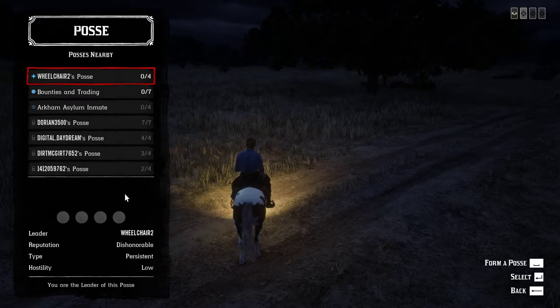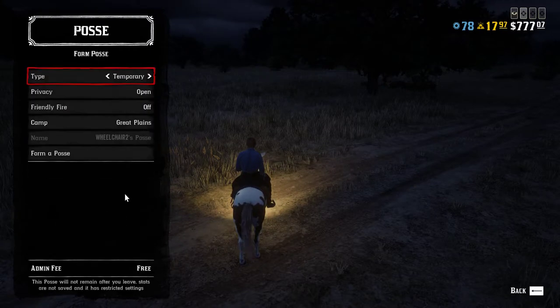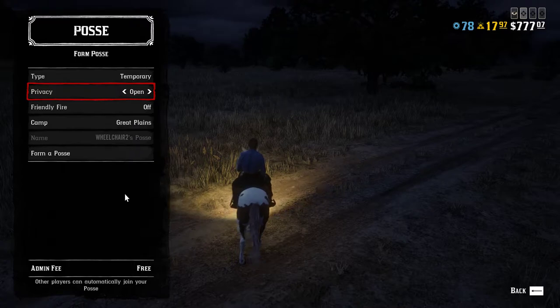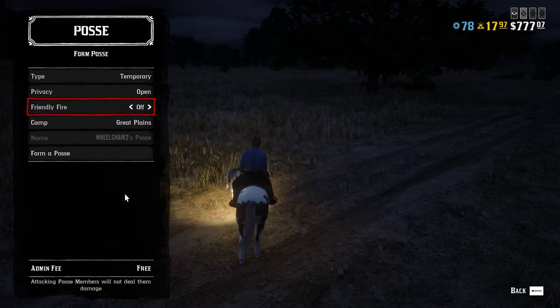Open it up and as you notice, I have created mine. Press space to form the posse. You can change the type and the privacy. If the privacy is open, random people might join you. And friendly fire — you can set it to on or off.